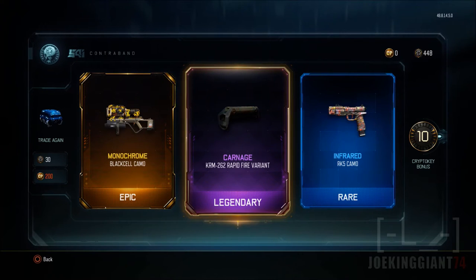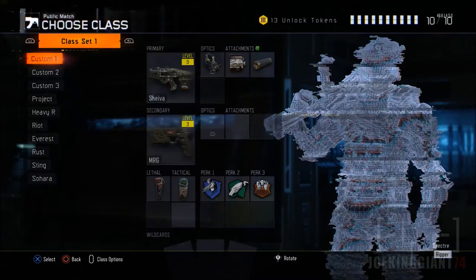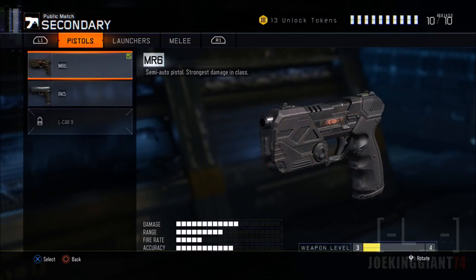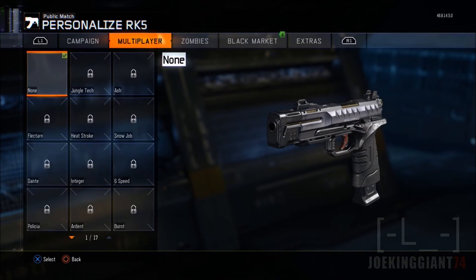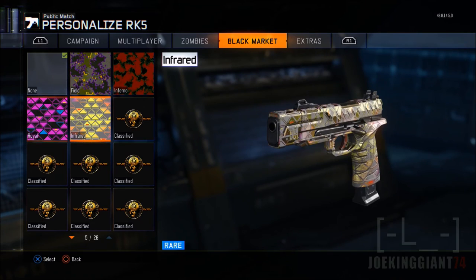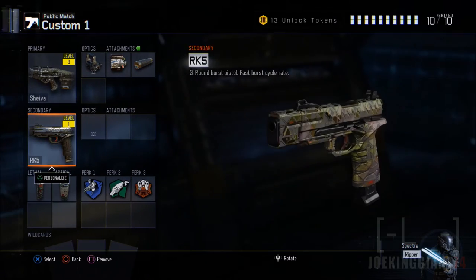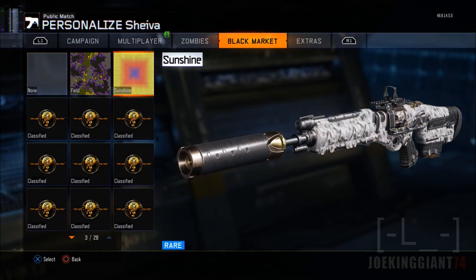That's not a shotgun, for God's sake. And then we get the Infrared RK5 camouflage — I want to check if that one is active. Which one was it again — Infrared, right? Oh, I already have this camouflage for some other weapon, I think I have it for the Shiva.